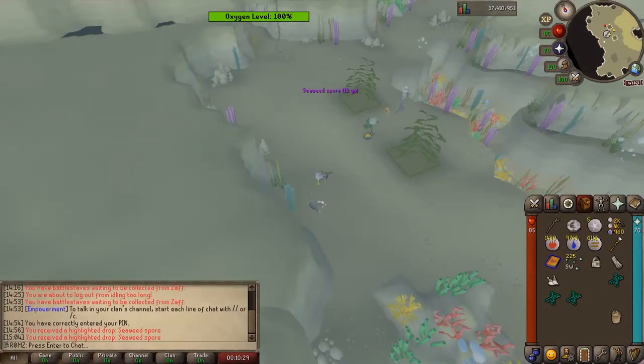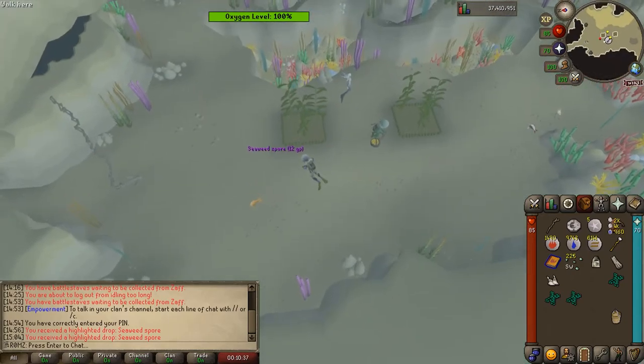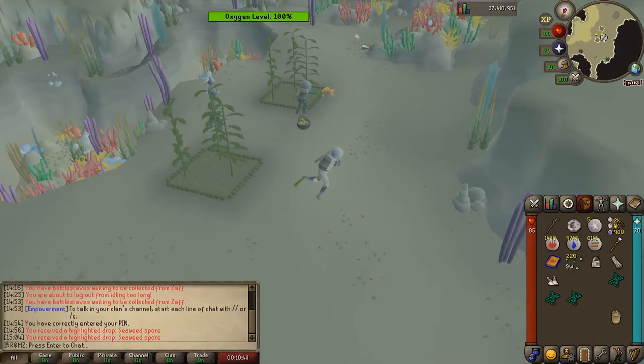The easiest and laziest method is simply standing underwater and waiting for them to spawn. They're on a bit of a random rotation but this is great if you want to watch a movie or do some high alching on the side — they're pretty regular if you keep an eye out. If you keep finding that you're missing the spawns you can also set up Runelite to give you an alert every time one has spawned. Another great reason to use Runelite.